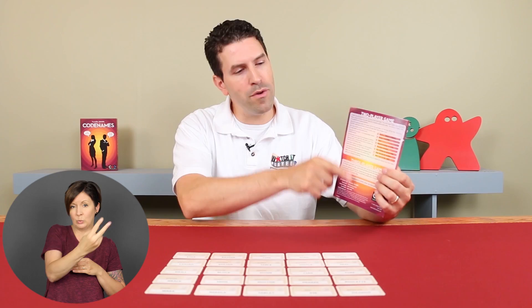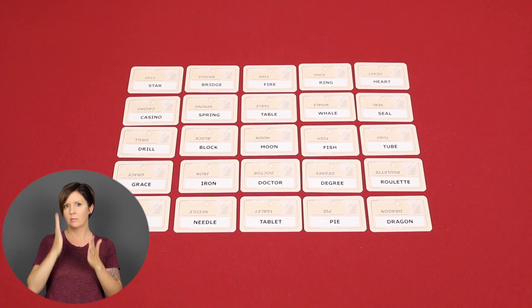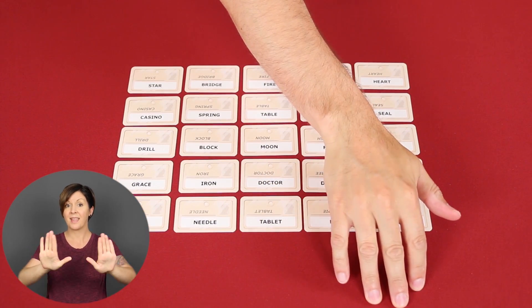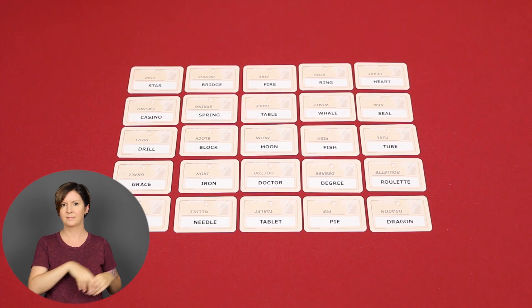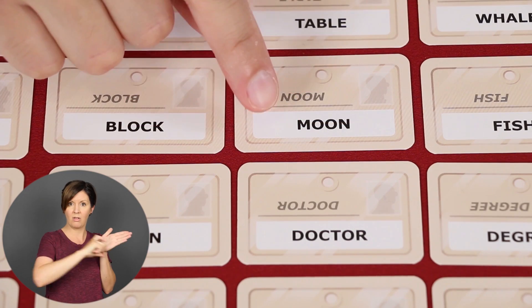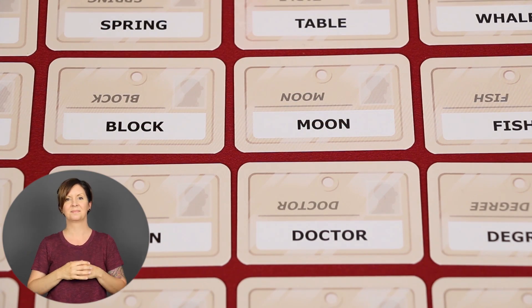There are rules included for two and three player games, but for a standard game like we're going to teach here, you need at least four players — two per team. One member of each team will be the Spymaster of that team. Opposing Spymasters will sit side by side on one side of the table, and their teammates will sit on the opposite side, each in a group across from their Spymaster. You'll notice the words are printed in both directions so that all players can read them easily regardless of where they're sitting.